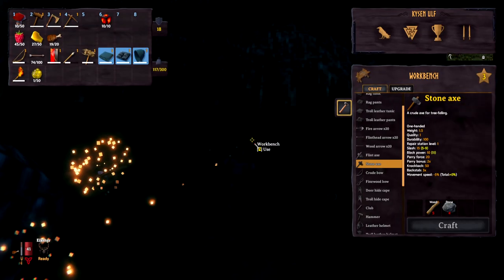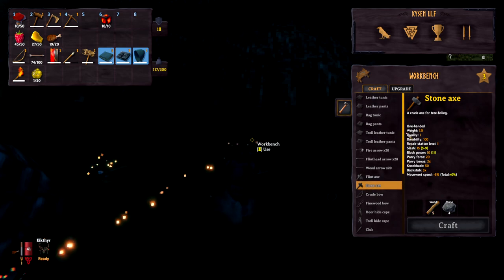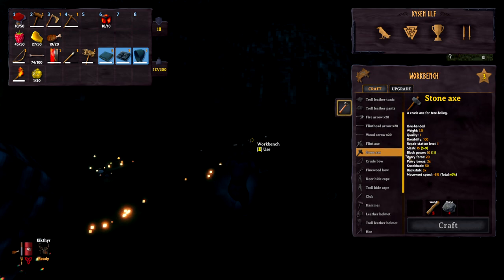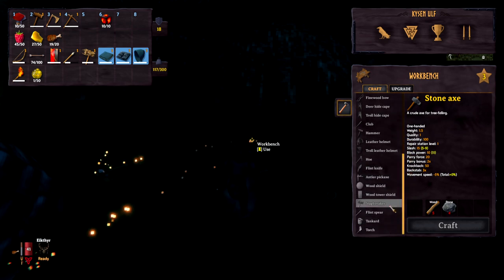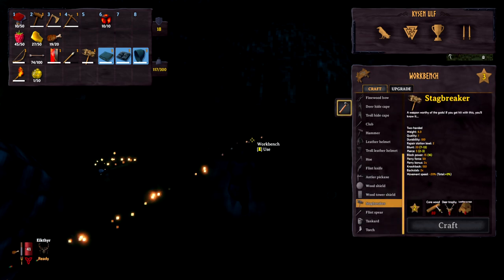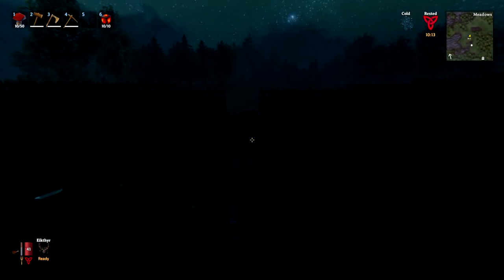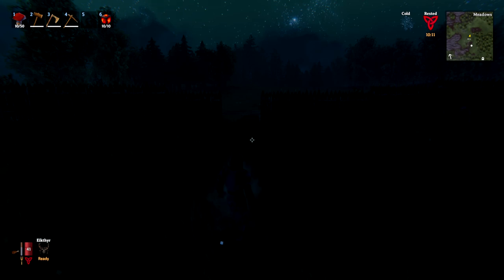To make the Stagbreaker, go to your workbench once you've got pine wood. Pine wood can be found in a Black Forest biome, so you'll need to go there with your axe first. You'll also need core wood, which you get from chopping down pine trees; five deer trophies from killing deer; and two leather scraps from killing boar. Once you've got all that and you're geared up, you can head over.